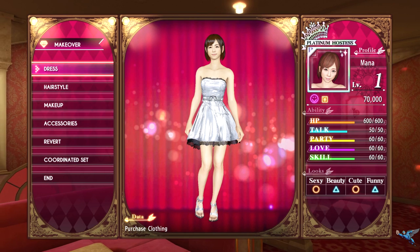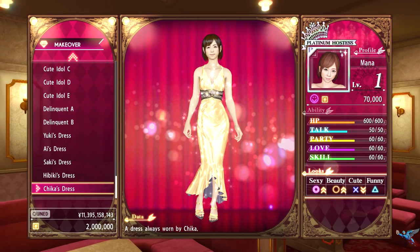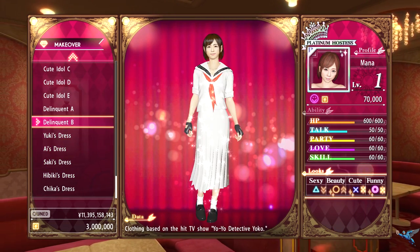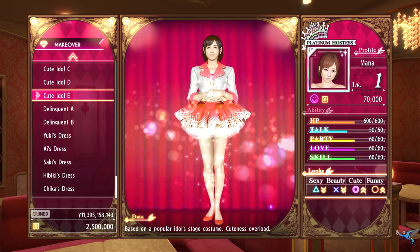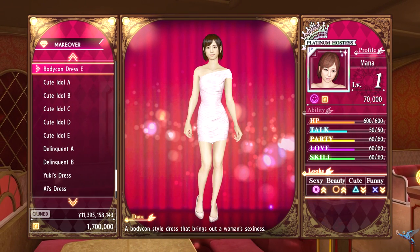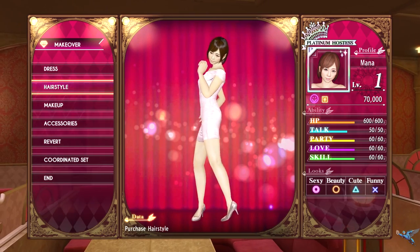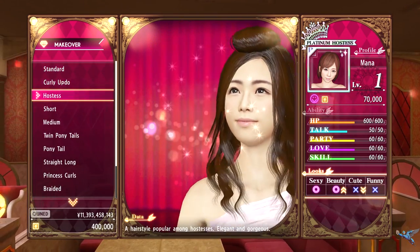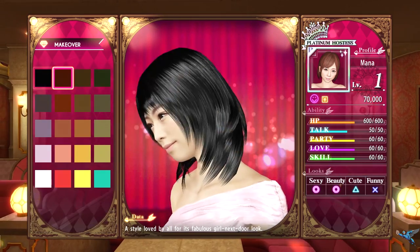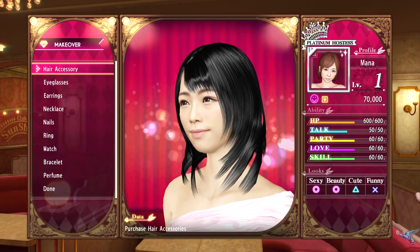One of the advantages of having Platinum Hostesses is that you can change their appearance — not their physical appearance, but you can change what they wear, and this affects their sexy, beauty, cute, and funny stats, which are key when you're doing the Hostess minigame. Some customers want high skill and funny, or they'll want a talker, which is beauty. It varies customer to customer, so you want a large repertoire of people with different stats.